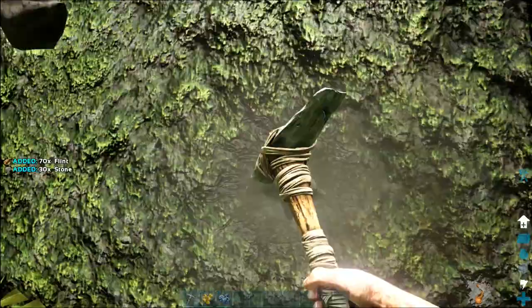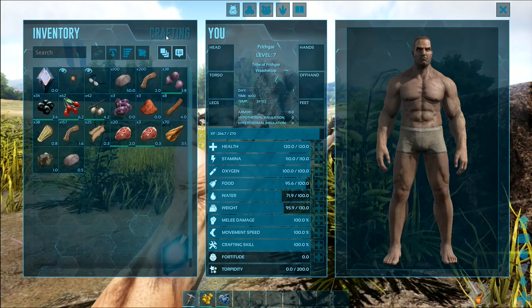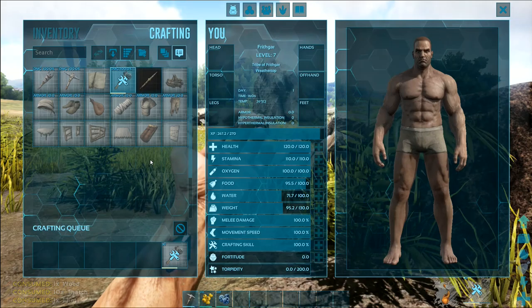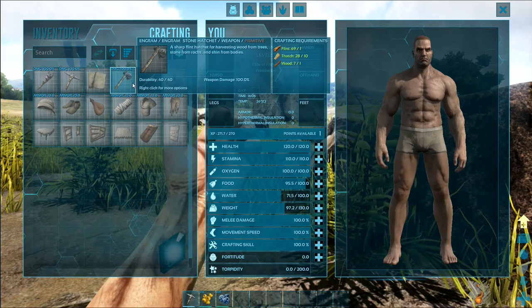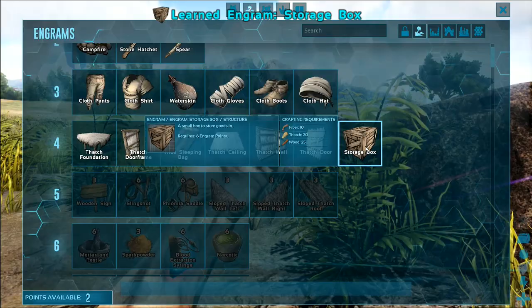If you use a hatchet you get less flint when attacking stones. We can make a hatchet now because we've got flint — go to crafting. I'm also going to want to make a fire. We've leveled up again — that was quick. We'll level up again, and a storage box will be handy.